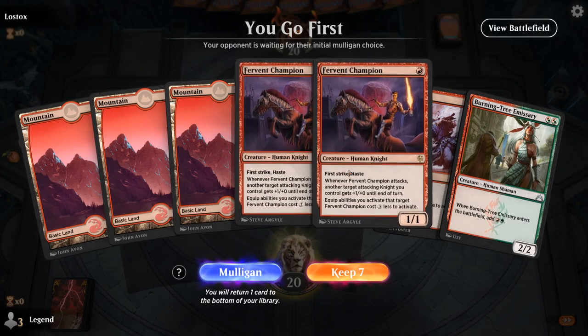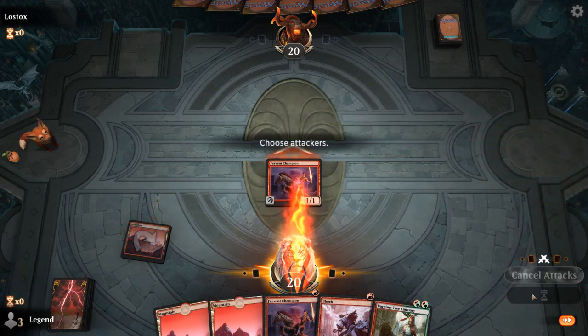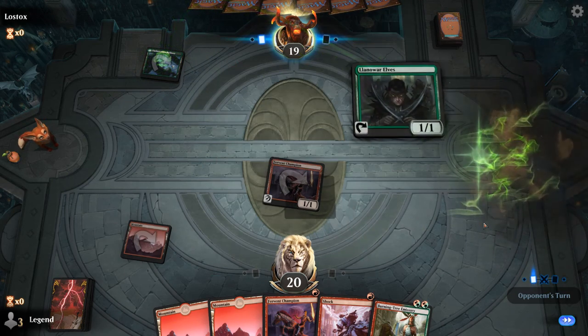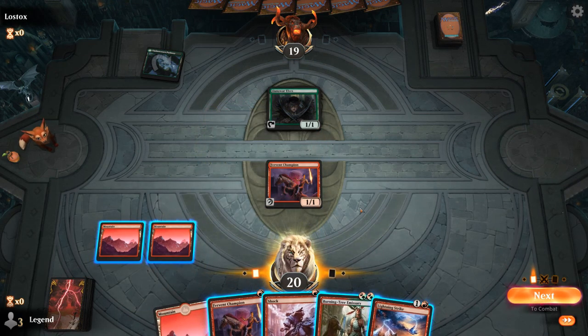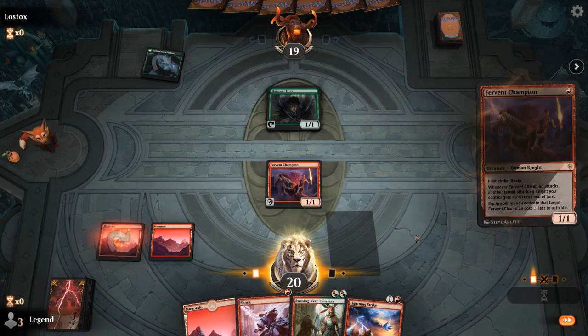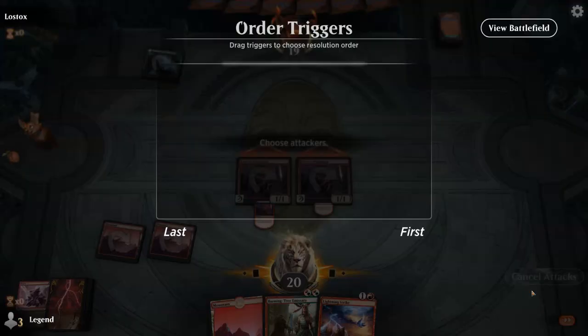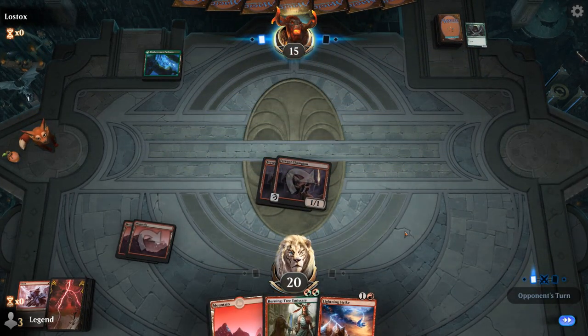We're on the play — we've got the double Fervent Champion draw, which is always nice. Turn 1 Llanowar Elves. Could go Burning Tree Emissary into Fervent Champion or Burning Tree Emissary into Shock, or I can just go Fervent Champion Shock which deals a little bit more damage here. And then we can use the mana from Burning Tree to maybe cast our Lightning Strike next turn. Presumably our opponent's playing Gruul. Could see a Stomp take care of a Fervent Champion, which would slow us down.